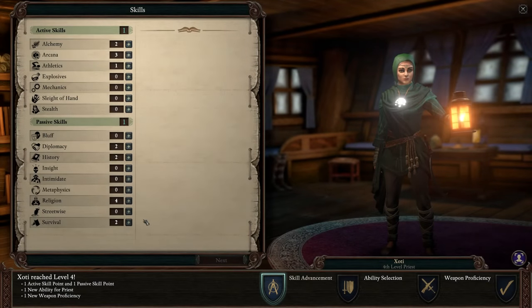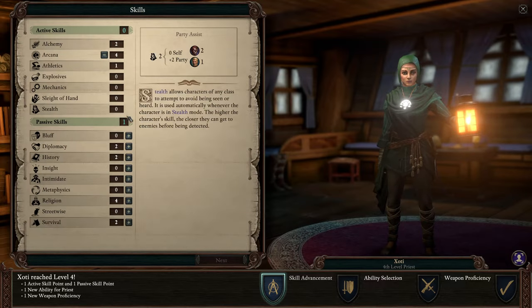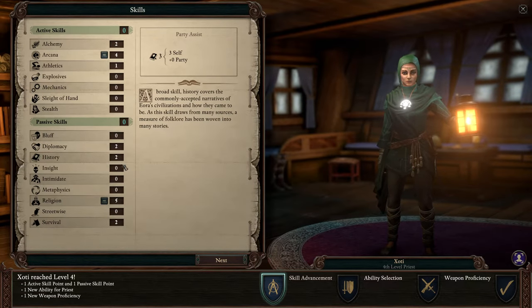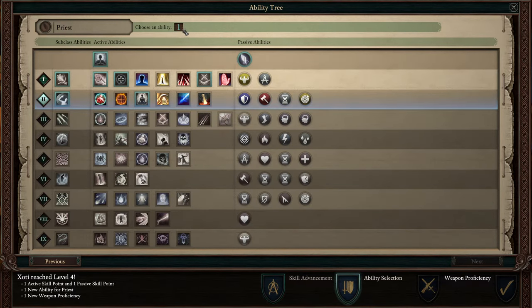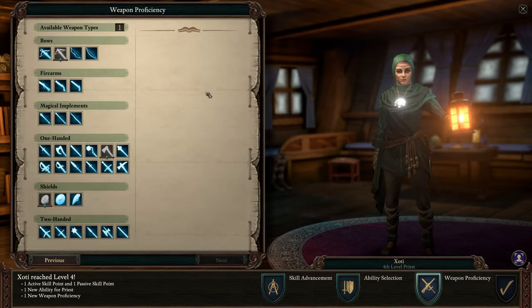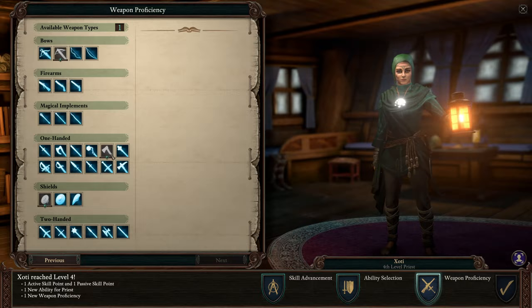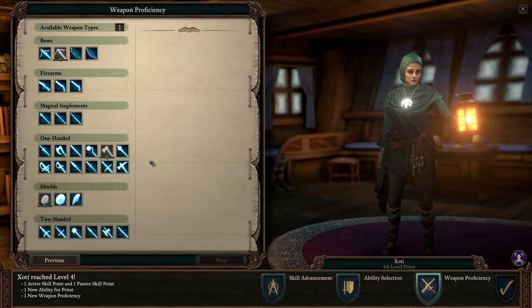And finally, we have Xhoti. I'm going to keep going for Arcana here, give her one more point in Religion, and probably also put some points into History, since no other character is pumping History. Now we only have one ability left. Looking over the spells, there are some interesting ones, but I think I want to go for the passive choice again. We're going to need all the defenses we can get, especially for this section. So I'm going to go for Weapon and Shield Style, just to make her extra tanky if I need her to off-tank. She already has a proficiency in the Crossbow, a Hatchet, and a Small Shield.